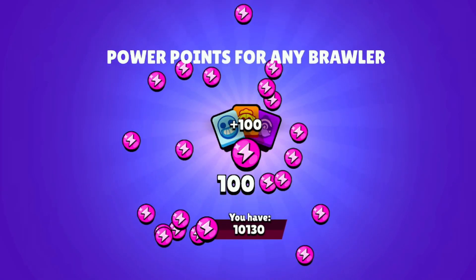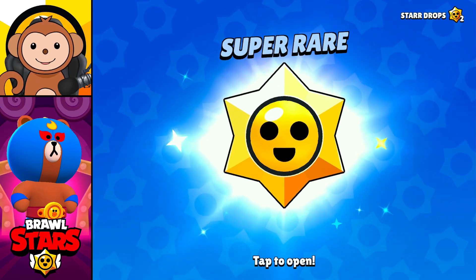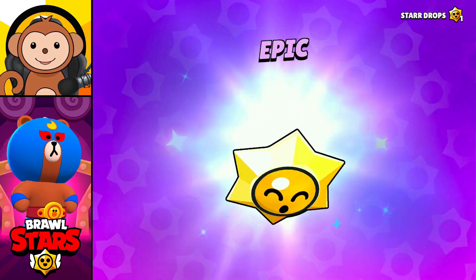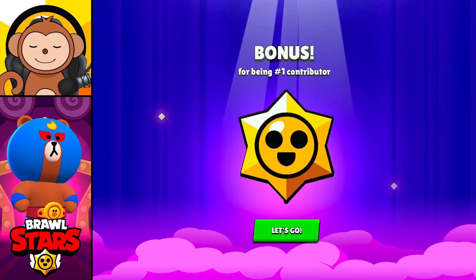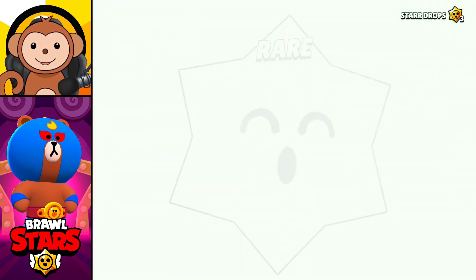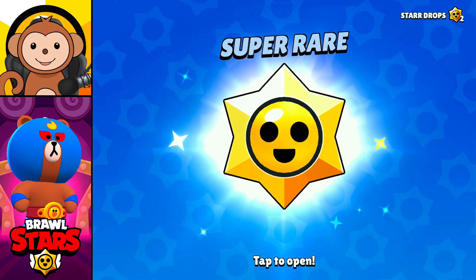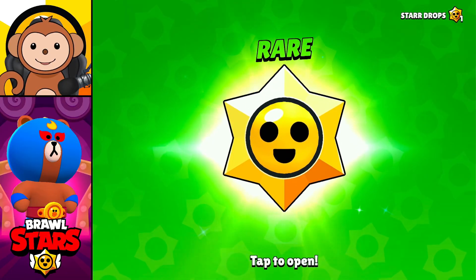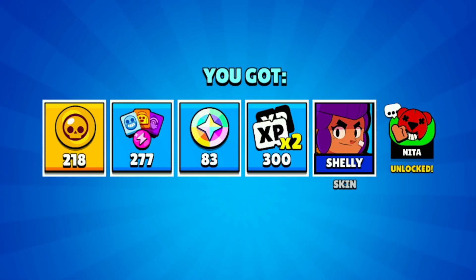Give me another skin. More power points — power points are like useless to me, give me gold or skins. Super rare power points, come on Epic. Come on, skin, gold. I don't need an emote. I get three extra star drops for being the number one contributor. I hope these are better. Rare, rare, rare. Give me gold, more power points, rare. Super rare — that's better than nothing. XP doublers. Give me some gold, come on.